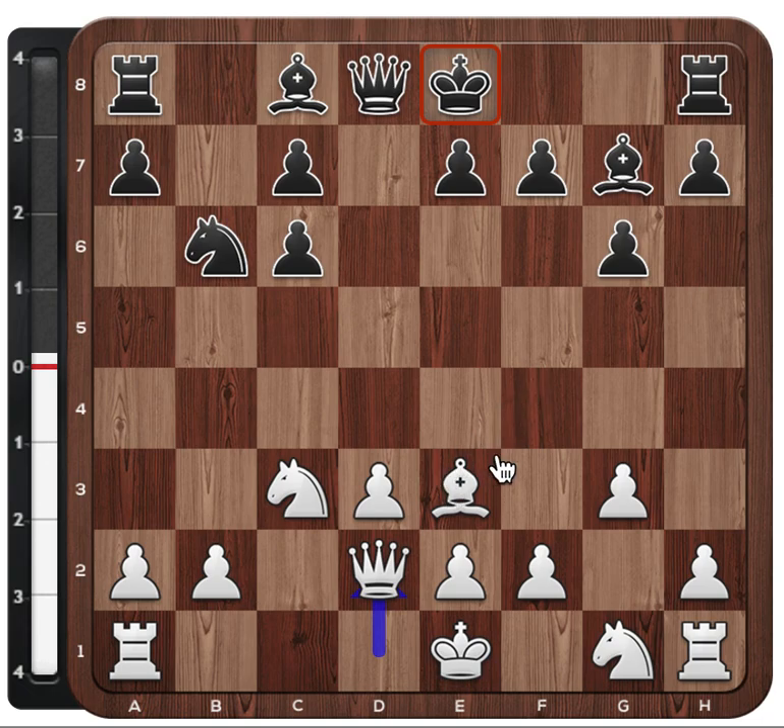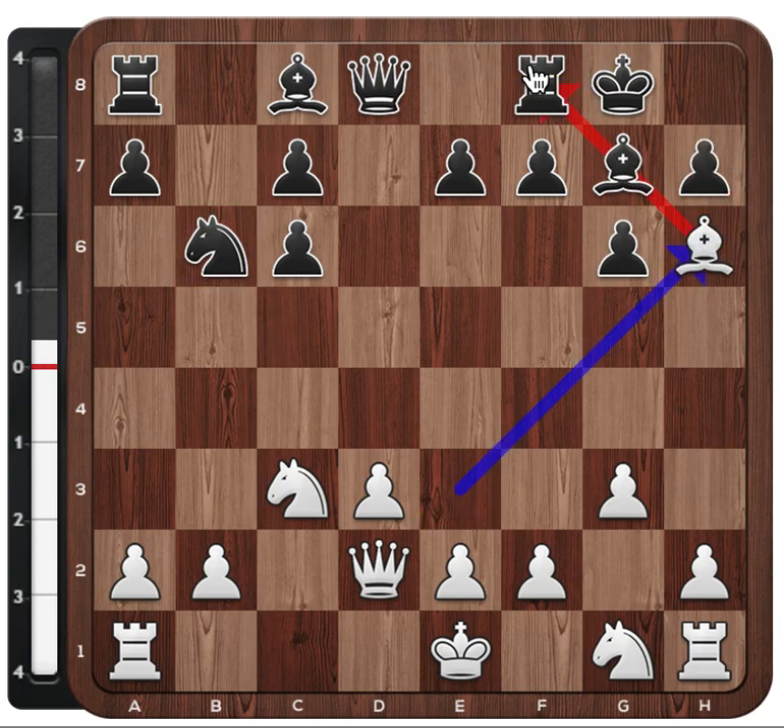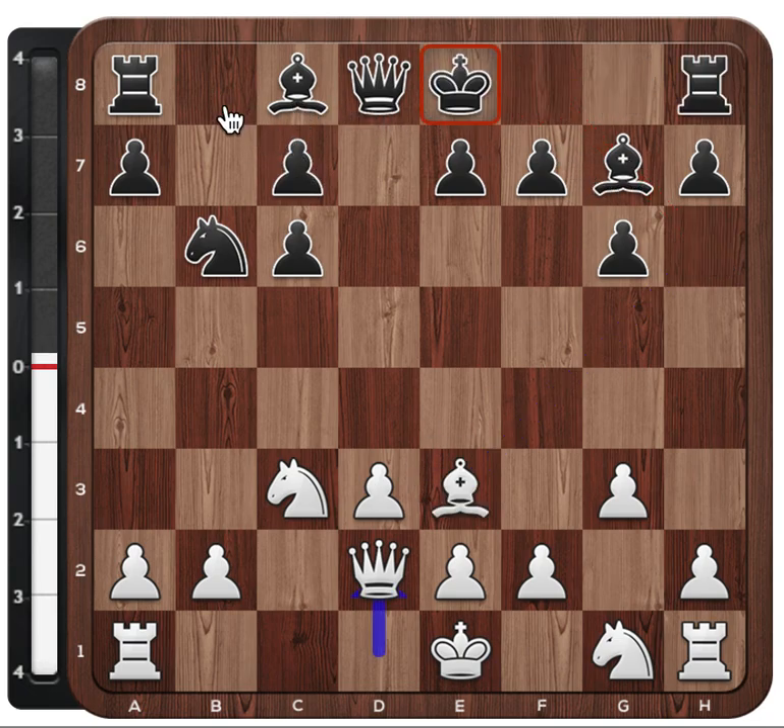After Qd2, white asks the question to the black king: where do you want to go? If you castle short, I'm going to go and exchange this bishop. The bishop is now pinned against the rook and black gets to exchange this bishop and gets attack on the king. And if you castle long, this position is already very weak. So black plays h6, answering this very principally, but potentially this can become weak.